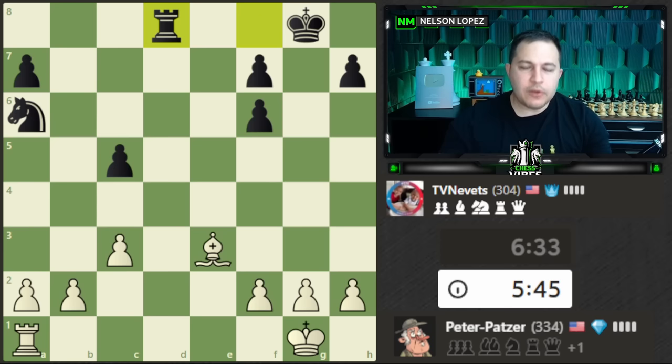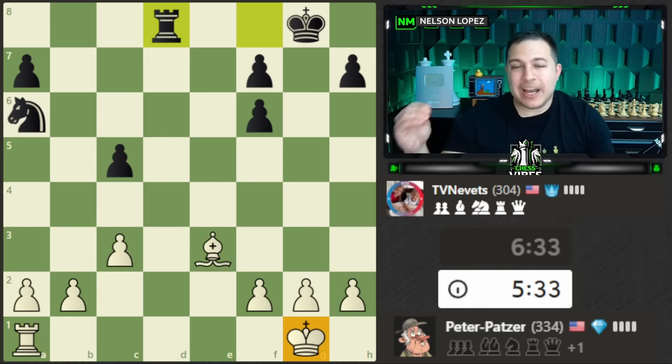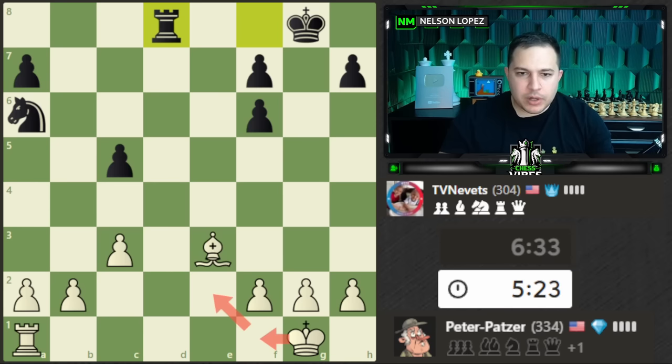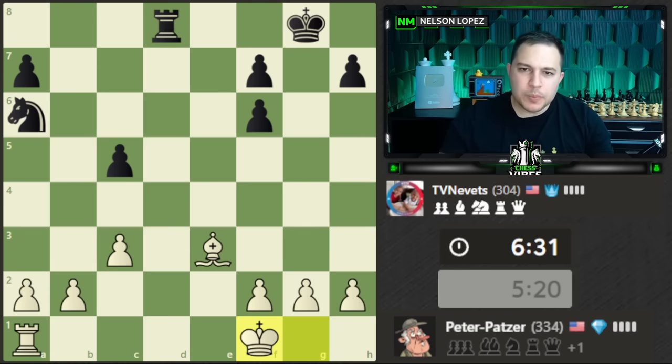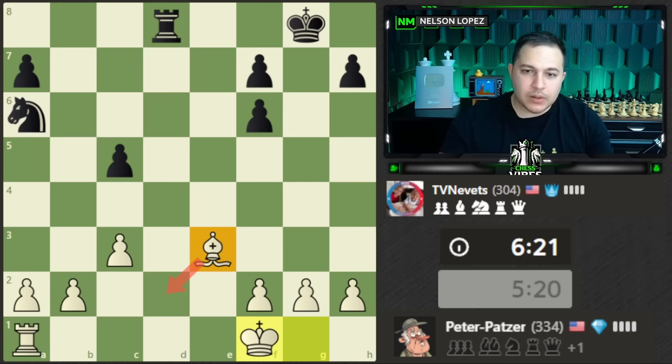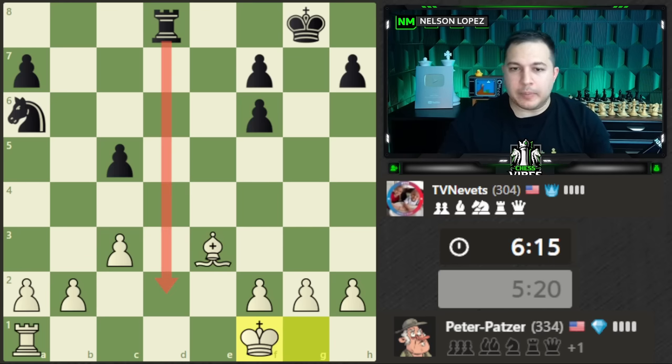Simplifying the position and getting rid of the rooks removes complexity and allows those fundamental advantages — being up a pawn and having a bishop against a knight with pawns on both sides — to shine. Activating your king at the end of the game is super important because you're running out of major pieces. The king is actually a powerful piece: it's great at stopping pawns, capturing pawns, and defending pawns. So I'm going to bring my king over and try to trade the rooks.